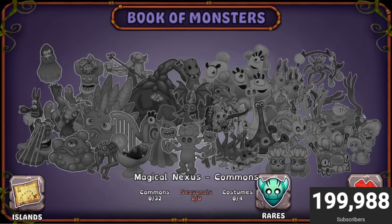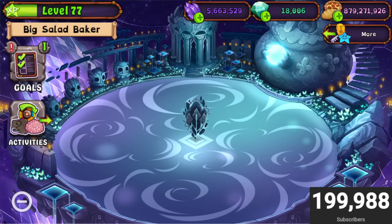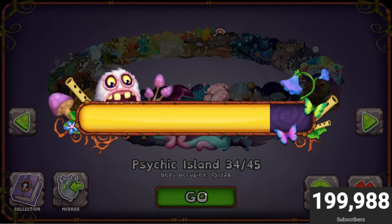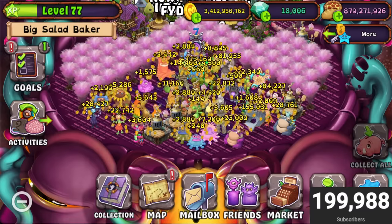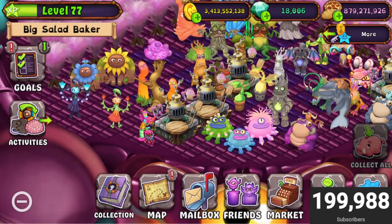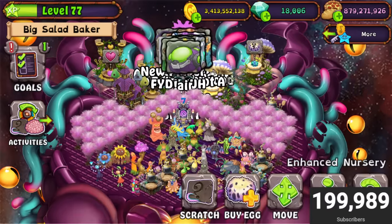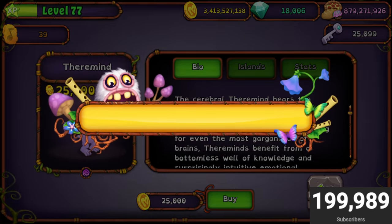Look at the collection — 32 commons, 14 rares, zero epics because there are no epic magicals. We're doing the first monster as Theremind because Theremind is a magical monster. Here we go — rip people who don't have enough food. I feel bad for people who aren't prepared for this update. You've got to make food as soon as possible. I don't have a Theremind here so I'm just buying a new one. I don't care, we don't have time to look through the island.